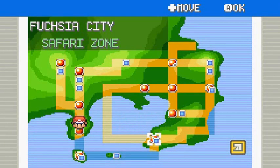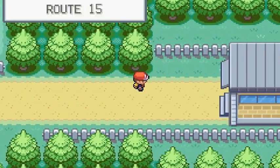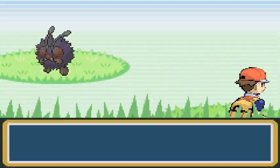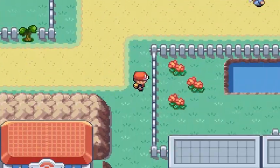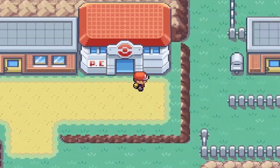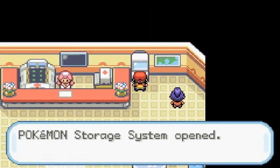I'm probably going to have to switch locations. Let's go to Fuchsia City — there should be easier spots to find it since there are a lot of grassy patches. I just need to check what level Pokemon are in that area, so I'm going to go to the Pokemon Center and get a Pokemon in the level 40s.